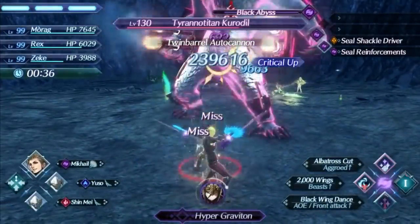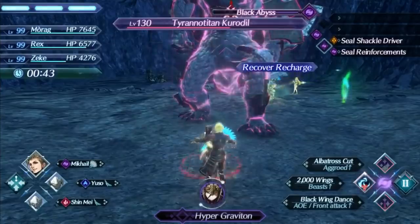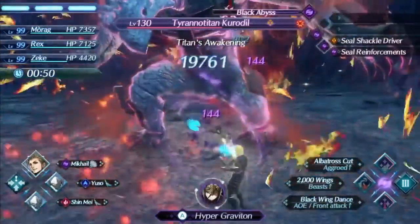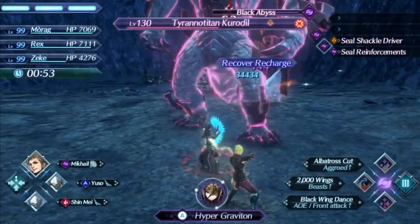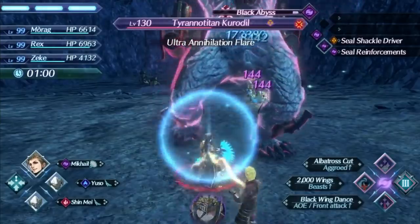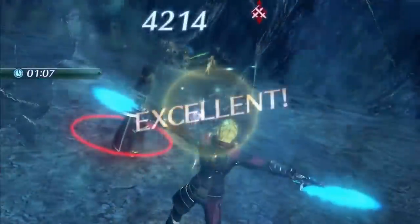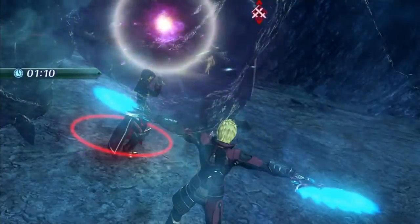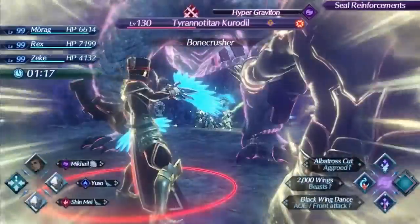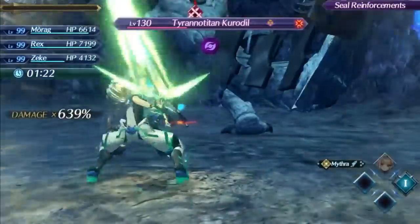Thanks to the fast specials and decent arts you can get your level 3 up really fast. The only really slow art is 2000 Wings. Rex has some faster arts overall but doesn't have the potential for as much evasion as Morag in general. You can't stack evasion with Mithra's Foresight on Rex, but you can stack it with Shulk's auto speed, so that's an option if you want to use Mikhail on Rex. It works pretty well on both drivers. Despite a slightly weird moment with block rate, getting the level 3 special off means Ultra Annihilation doesn't destroy allies, so not a big deal.